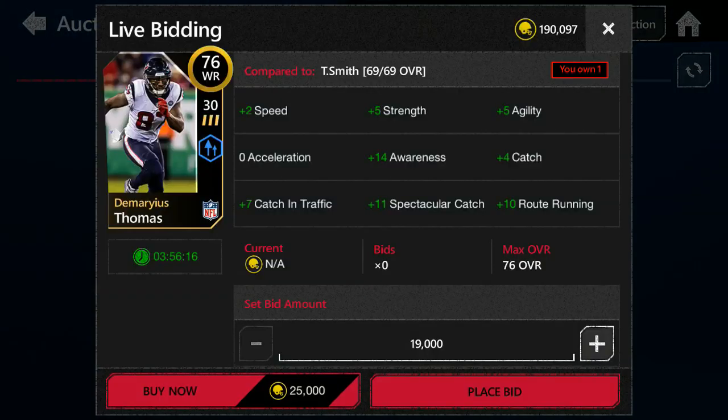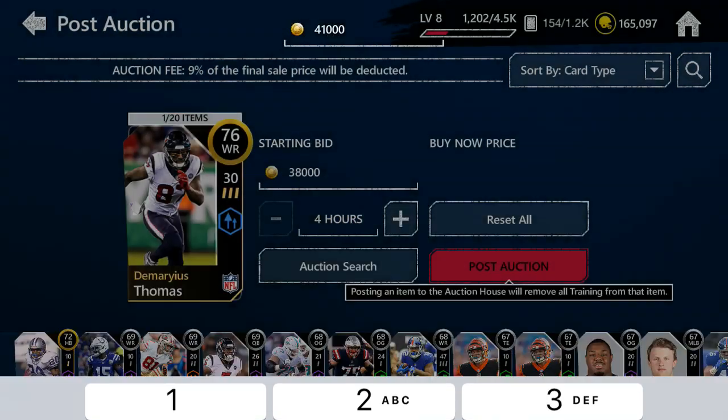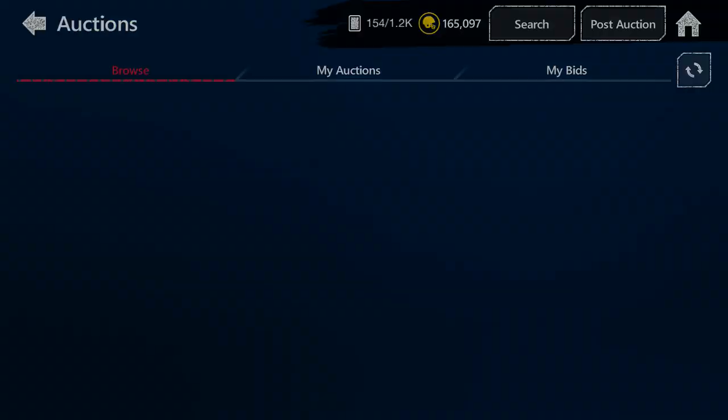Let's buy both of these and try to sell them for 40k — that might have been a bit risky but we're going to give it a shot. Another tip: if you're posting two cards, post them both at different prices. I don't know why, but the EA bot does not like it if you post two cards for the same price. Hope this video helped — if it did, make sure you drop a like and subscribe if you're new.